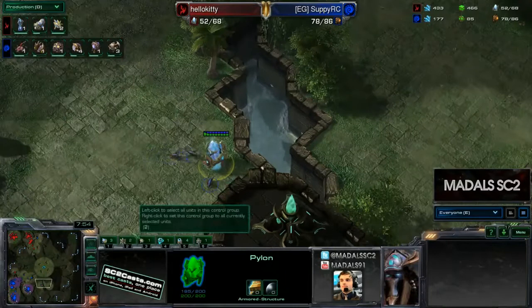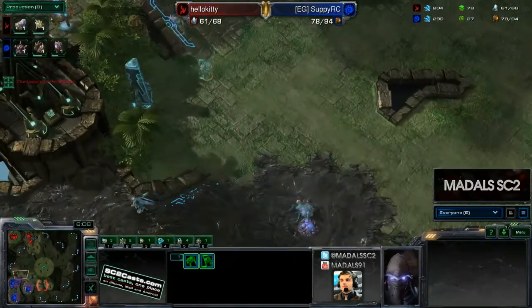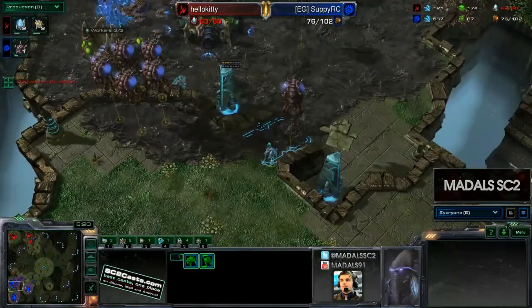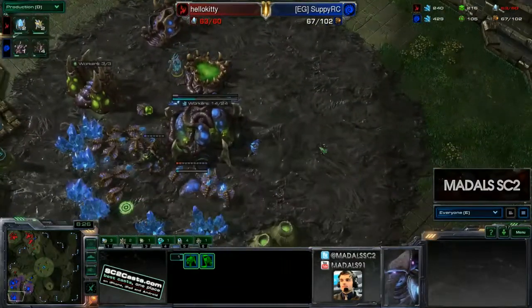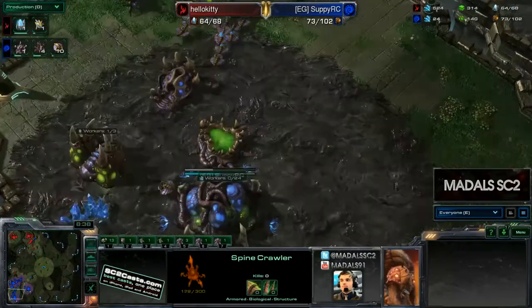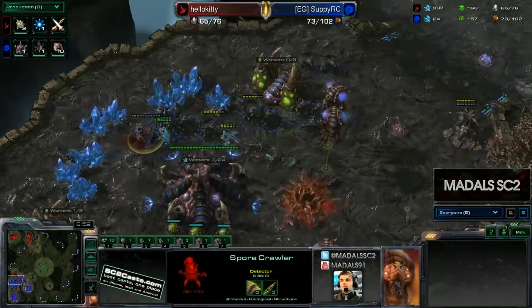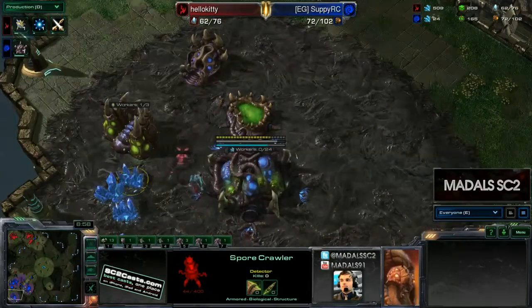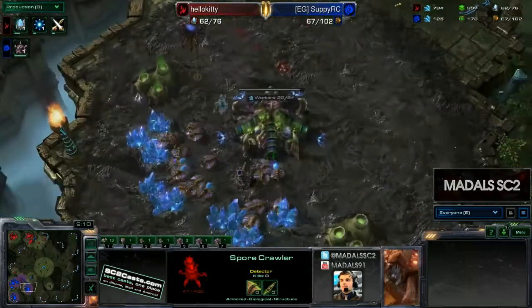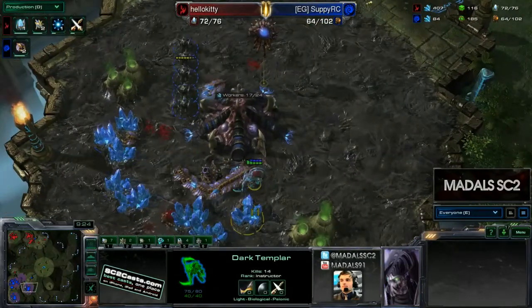The Zerglings have found the pylon — this is massive because now those DTs won't be able to warp in on the other side of the map. But two DTs are already warping in at another pylon that is unknown. Four DTs in total — this is the moment where you're just praying your opponent doesn't have detection. DTs coming in everywhere, this is going to be hugely problematic. One DT is swiping around, Spore Crawlers getting thrown down urgently. Suppy threw down a Spine Crawler instead of a Spore Crawler — drones getting pulled everywhere. The worker kill count slowly creeping higher, more drones going down. This DT is at 14 kills, 15 kills!